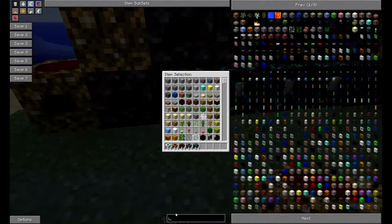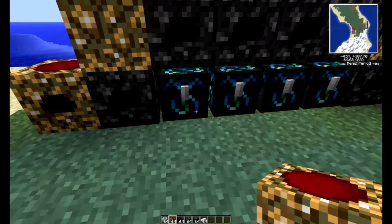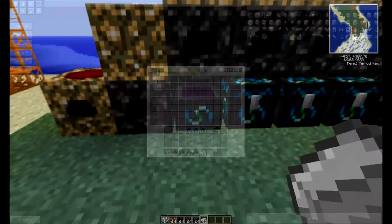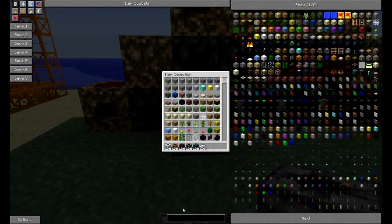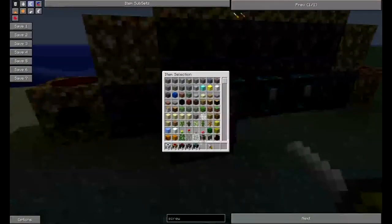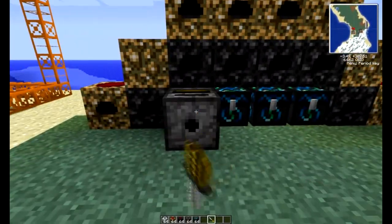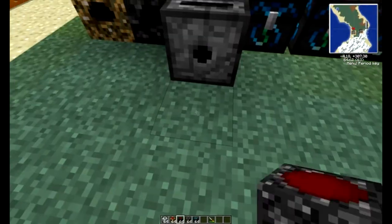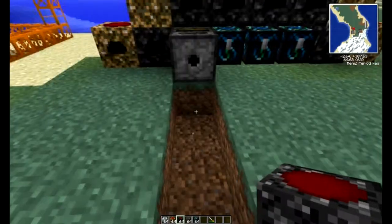Get one iron, put that iron in there, start condensing. Then you're going to want your retriever. After you put your retriever in there, you're going to need to get your screwdriver. A lot of people forget this — if this big part is not facing in towards the condenser, it's not going to work right. It needs to be like that, otherwise it won't suck the iron out of the condenser, and that causes a lot of problems.